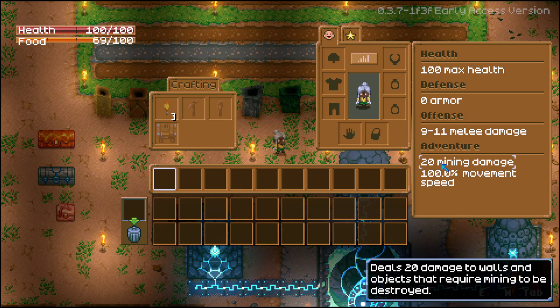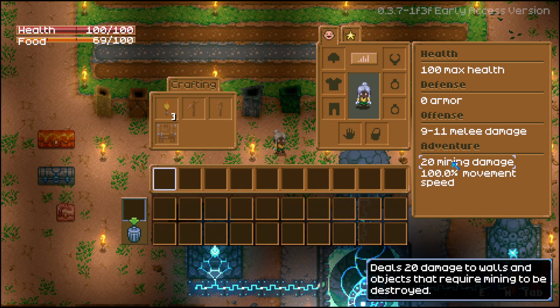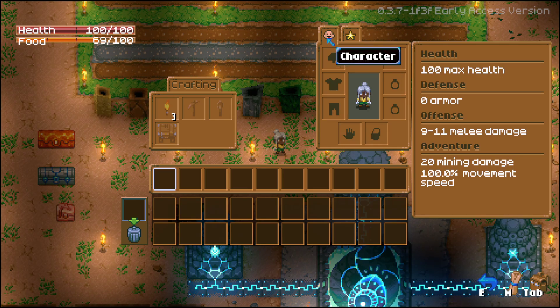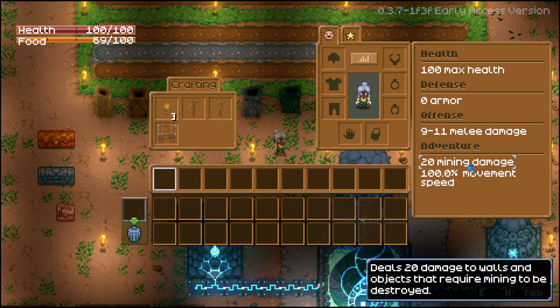All characters start with a base mining damage of 20 at skill level zero. Each skill point gives you one mining damage, so at 100 mining — maxed out skill — it's plus 100 mining damage. That means a background miner will start off with 23, because the three points are added to this 20 base mining damage. So 20 is the absolute bare minimum you'll get when you first start a character, and that's plenty enough to actually start mining with your bare hands — you don't even need a pickaxe.